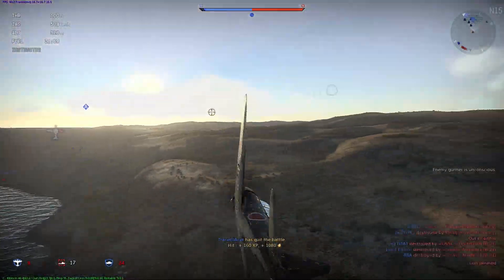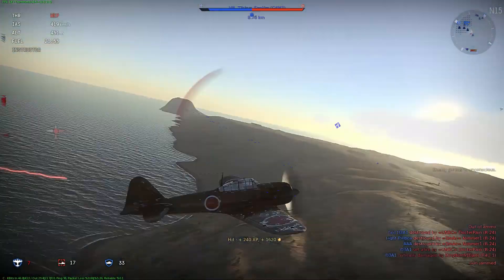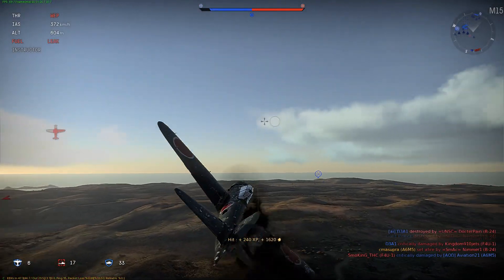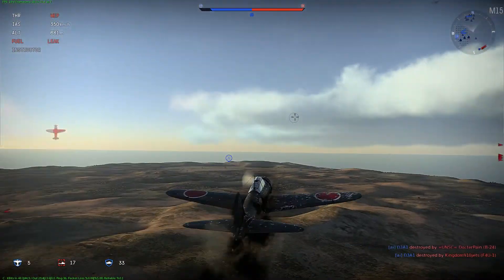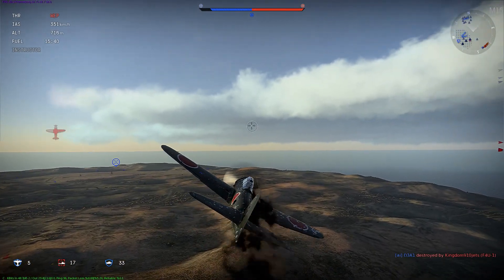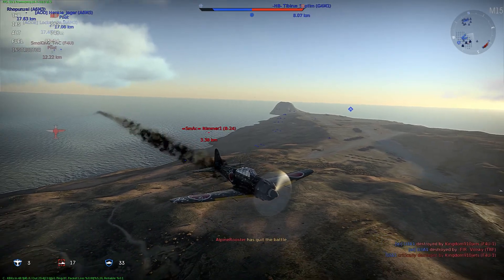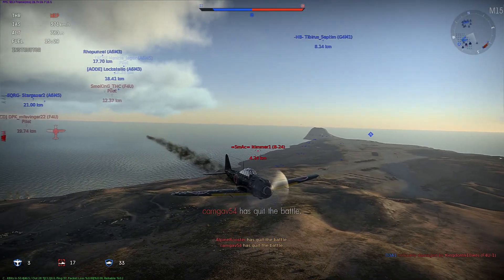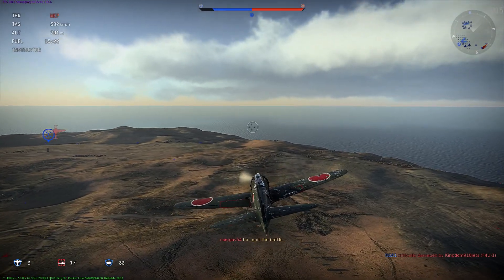I probably should have gone for one of the engines if I want to set him on fire, but I just happened to hit the fuselage. Now I'm running away, and I am on fire. One single 50-cal round hits me and I get set on fire, but then the amazing Zero puts out the fire, even though it's not technically supposed to. Everybody says the Zero is bugged in that way, and it probably is. I know that the Zero did not have self-sealing fuel tanks, so any fire that started with the fuel tank — which that fire did — should not be put out. But I put it out.